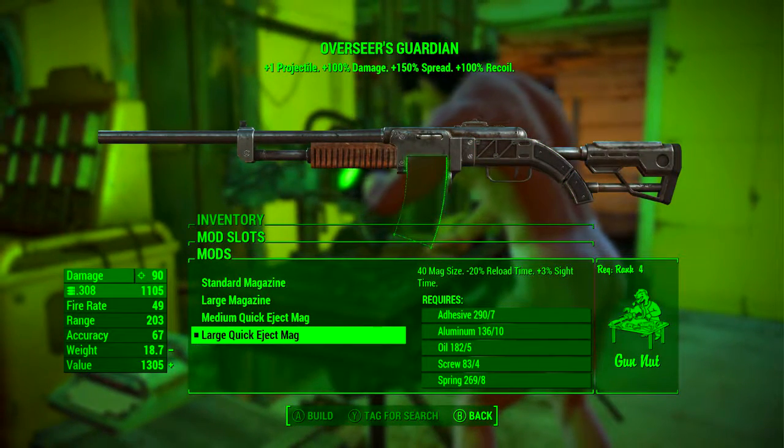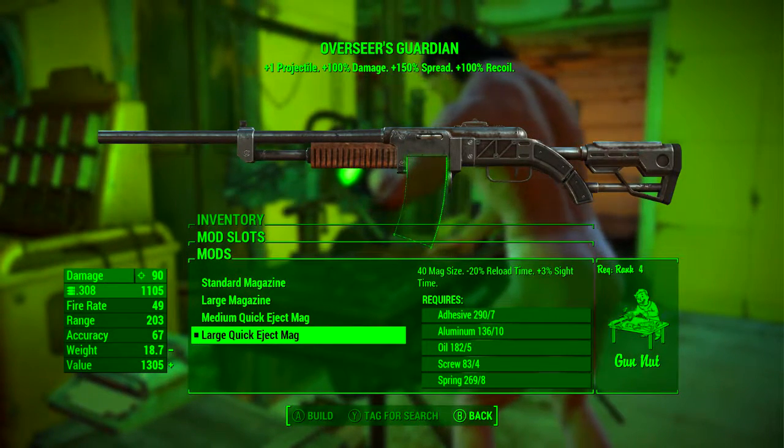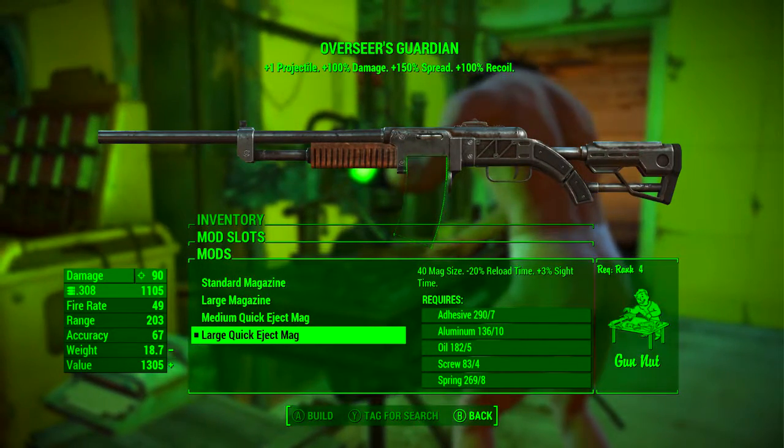Next we're going to be adding the large quick eject mag, which takes the magazine size to 40, reduces the reload time by 20%, and adds plus 3% to the sight time.